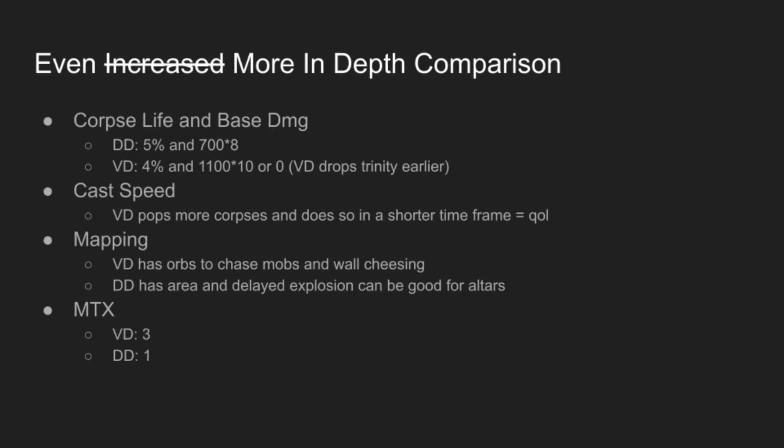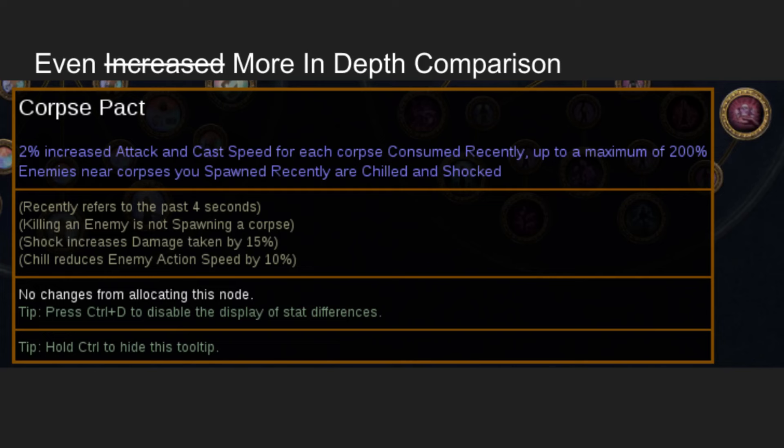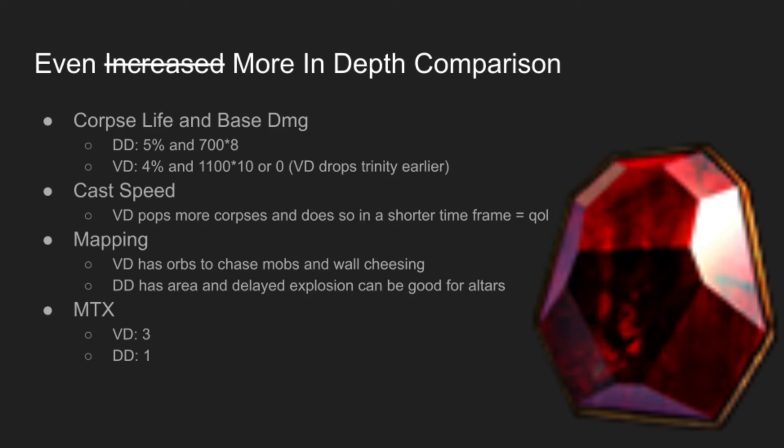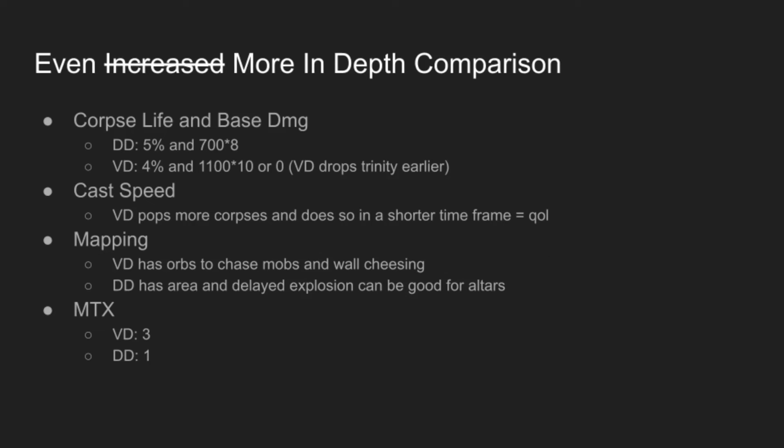A few other considerations: VD pops more corpses and it does it faster, so in theory with Corpse Pact we should be getting more Caspi, and then it might feel better — it might be more DPS if you know how to really use it, but my brain's bad so I wouldn't. And lastly, mapping: VD has the orbs to chase mobs, it can wall cheese, meanwhile DD has better area, and the delayed explosion of DD can be good for, say, altars.